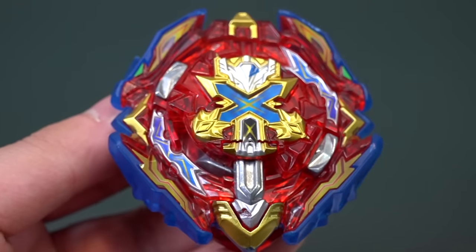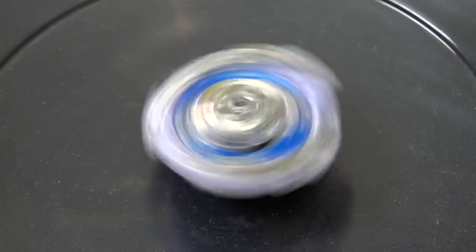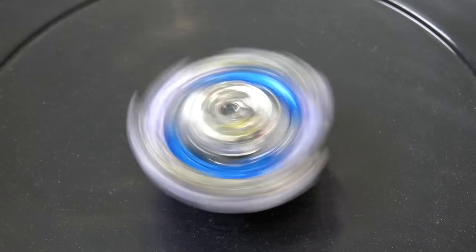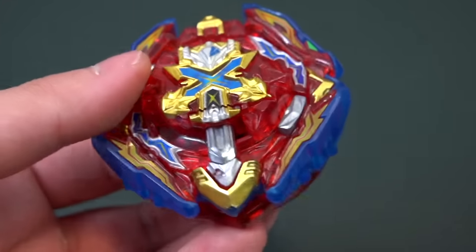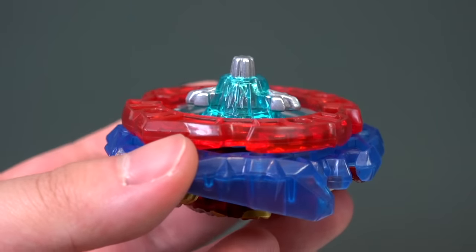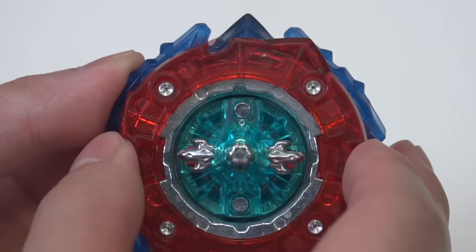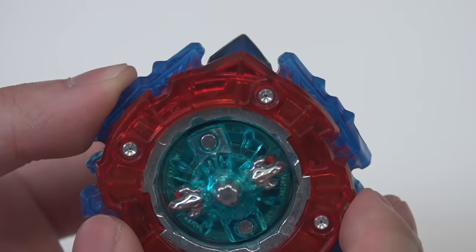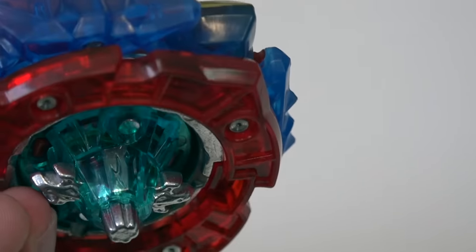It's finally here — the first official BBG battle with Xiphoid Excalibur. It's gonna go up against Guilty Longinus. We already know that Guilty Longinus hits very hard, so will Xiphoid Excalibur stand a chance? The biggest weak point is definitely that sword dash driver. Like we said in the unboxing, the sword dash driver doesn't actually line up with the sword tip even if you unclick the bay a couple times, so yeah, this is the one part that's kind of like a misfit.